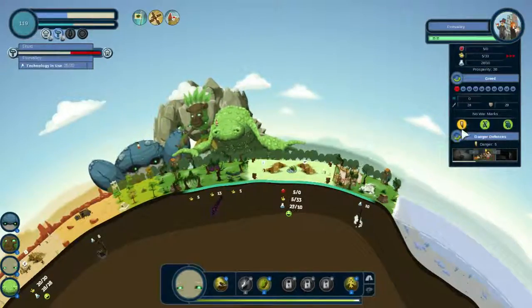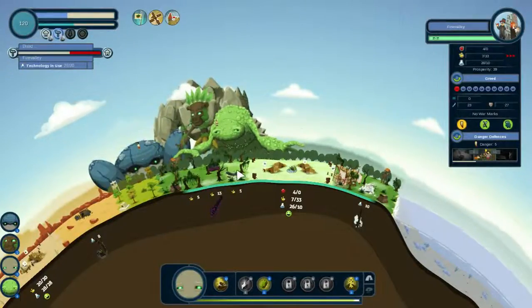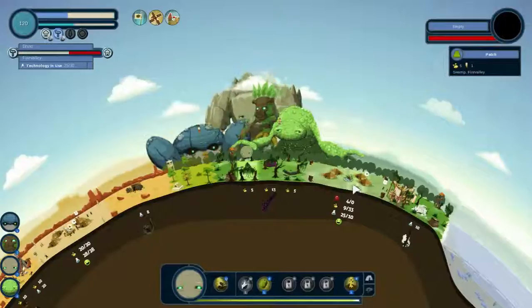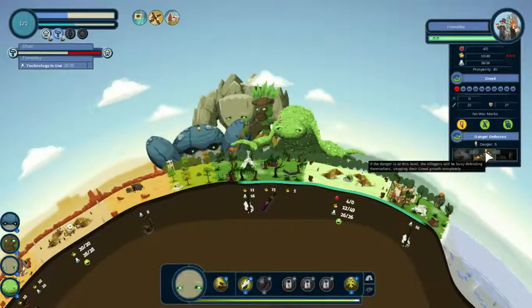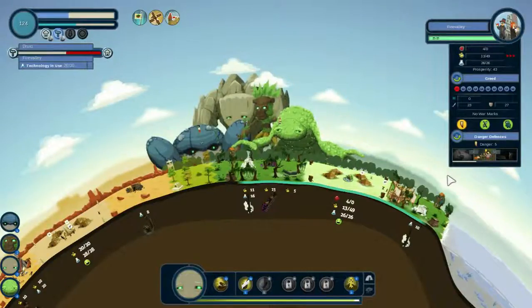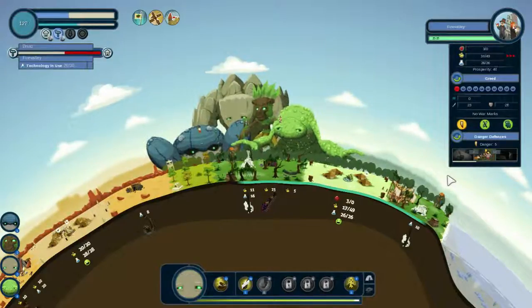Now we're in the yellow area — that means the greed of this village is not growing, because they are kind of too busy fighting off lizards. Which means we can go nuts — I can just give them more advanced minerals and essentially bump the village up. This will only work to a certain degree. If the village grows too far, the danger will drop into this area again and greed will grow because there's not sufficient threat to the village. You don't think about starting a war with your neighbour if you have a T. Rex rampaging in your backyard — you think about killing that first.